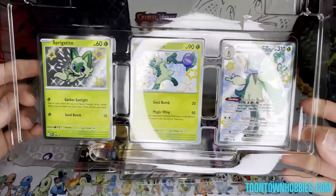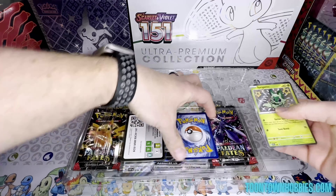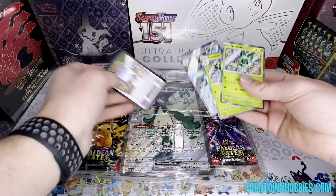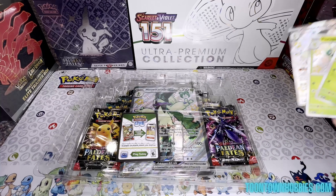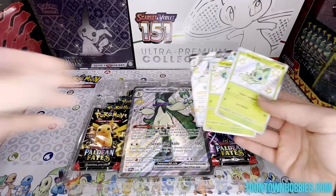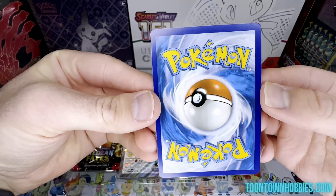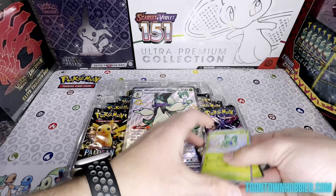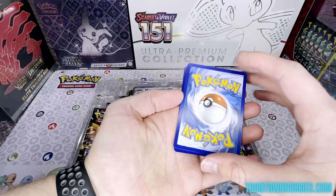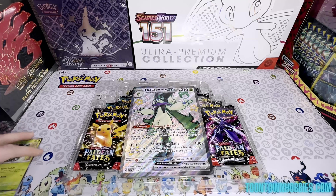Here are the promo cards. Which is your favorite starter — the Grass, Water, or Fire? My favorite is definitely the Quaquavo EX. This is the starter I chose in Pokemon Violet. The quality of the promos — they're pretty good. I feel like Pokemon has stepped up their game. Normally you'd see tons of whitening or the corners just being dinged up, but these are pretty good.